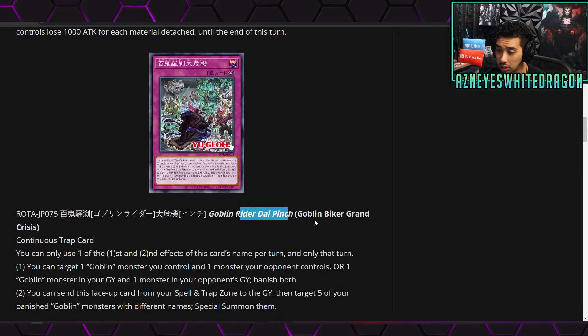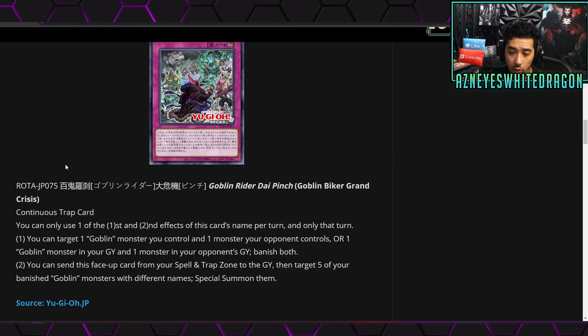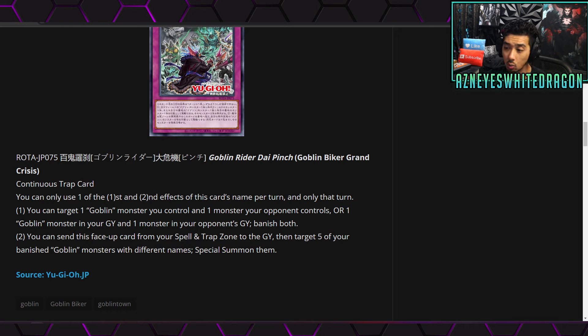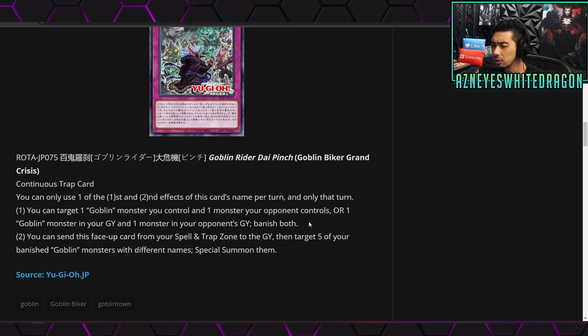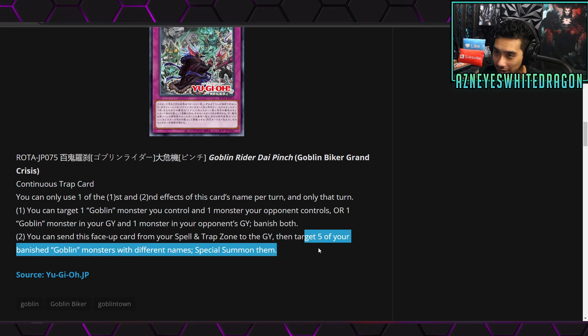Next up we got Goblin Biker Grand Crisis, a continuous trap card. You can only use one of the first and second effects per turn, only once. The first effect: target a Goblin monster you control and one monster your opponent controls, or one Goblin monster in your graveyard and one monster in your opponent's graveyard, and banish both. The second effect: send this face-up card from your spell and trap zone to the graveyard, then target five of your banished Goblin monsters with different names and special summon them — just like Return from the Different Dimension, which is literally a banned card. On top of that you get to banish your opponent's monsters, maybe a target they would bring back with Monster Reborn. Pretty solid card overall, though with modern Yu-Gi-Oh, if you've already dumped five monsters to the grave and banished them, you probably should have won by that point.